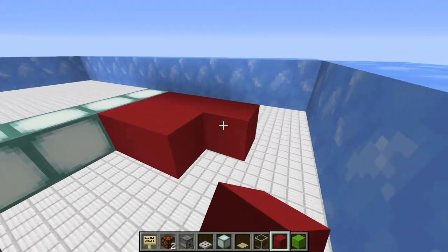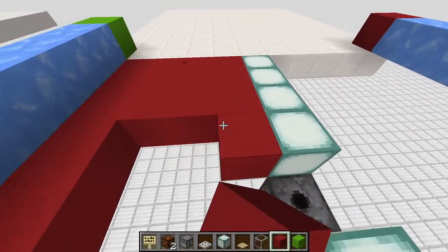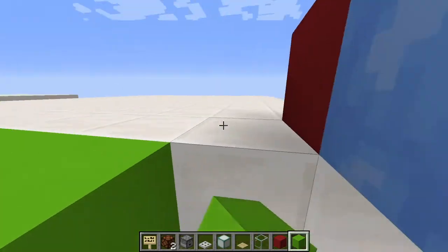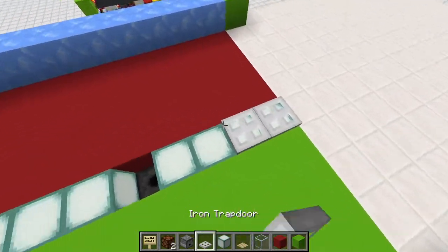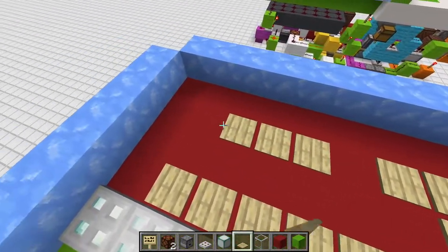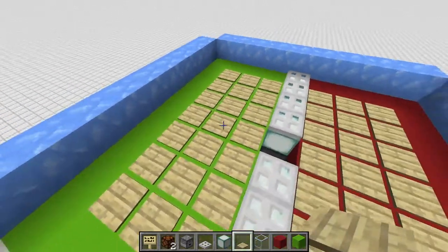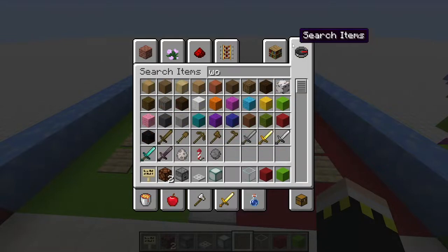Fill this side of the platform with red concrete — you could choose any color, I went with the classic red and green. Then add iron trapdoors to cover the lighting. Next, add birch pressure plates keeping one block from the edge, placing a three by seven array of pressure plates on each side.